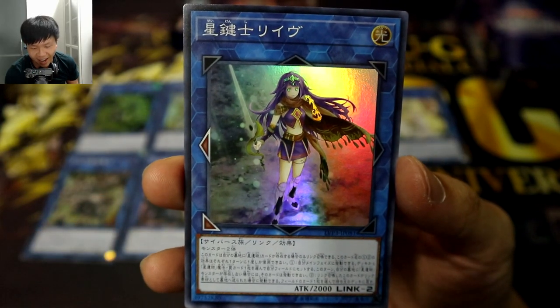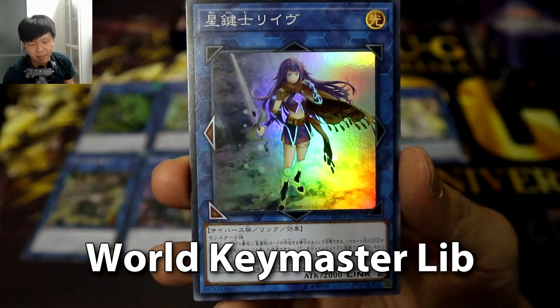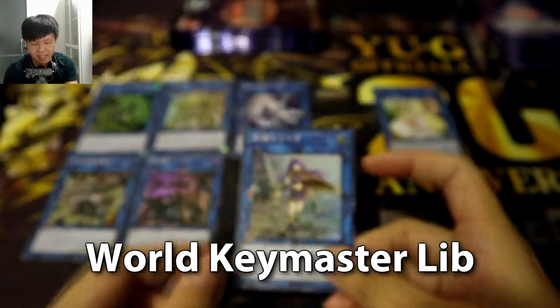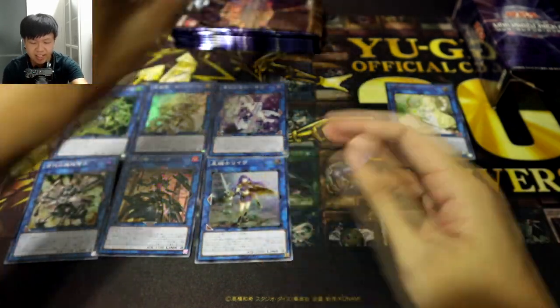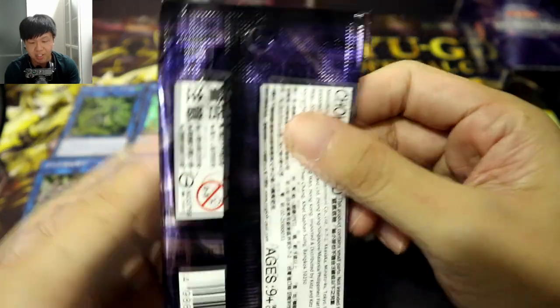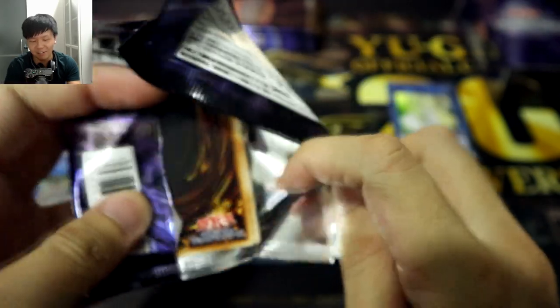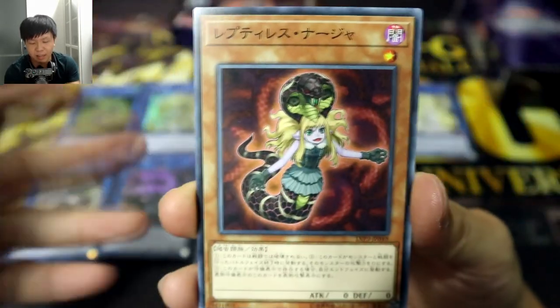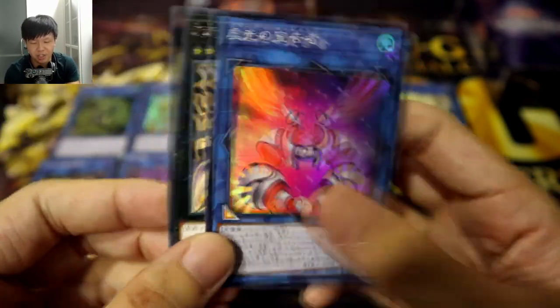Next, we have — I'd say she's pretty okay support for World Legacy. You can only Link Summon her if you have a World Legacy card in your grave, and once per turn during your main phase, you can basically set a World Legacy spell or trap directly from your deck. That's a pretty nice utility for the support, because I know that many of the World Legacy spells and traps are really really powerful and they really form the engine of the deck alongside the monster. So it's really nice to be able to get the one that you need at the right time. And if you Link Summon her and then use her as Link material, you can return a card on the field to its owner's deck.